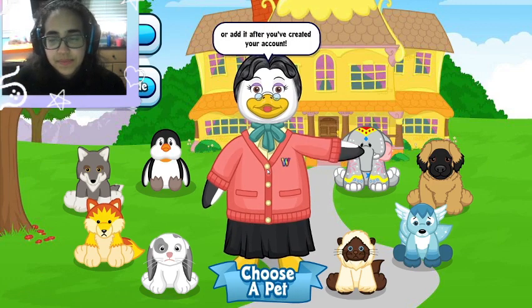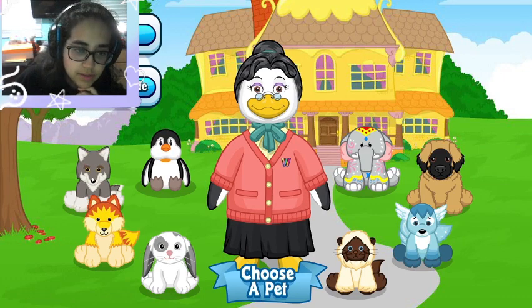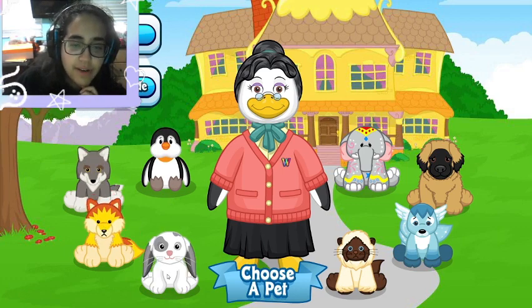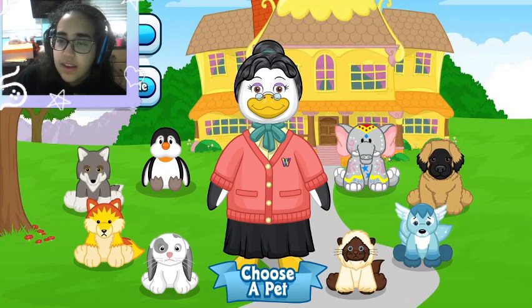Let's see — okay, so they have a penguin, a fox. He gets sat and there you go, he's happy. So that's a gray fox, a red fox, a bunny, a Siamese cat, a weird thing, a doggy, and an elephant.